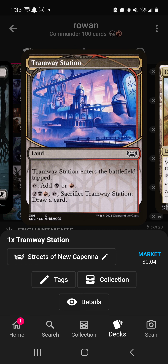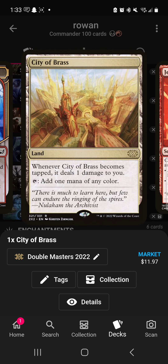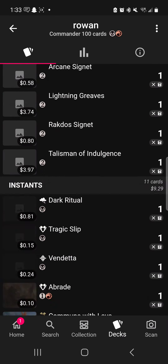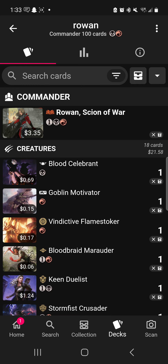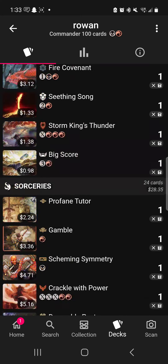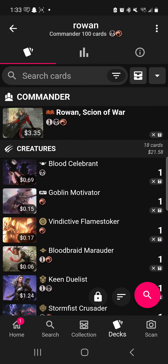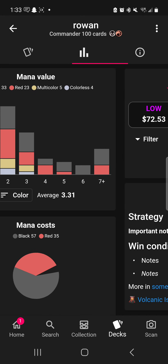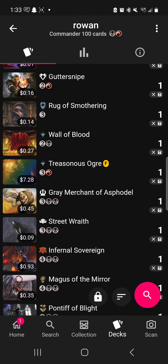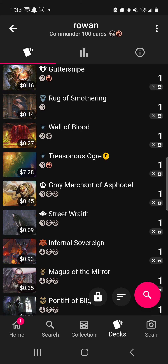If I had a little more budget — apparently we're already going over — City of Brass would be great since it also helps you lose life, and Jeska's Will would be a nice way to finish off games. I'm pretty confident with the deck as is. It's a little creature-light, but once you get Rowan out, the game's kind of over. Let me know what you think — I've got to figure out where to cut that one dollar. See you in the next one.